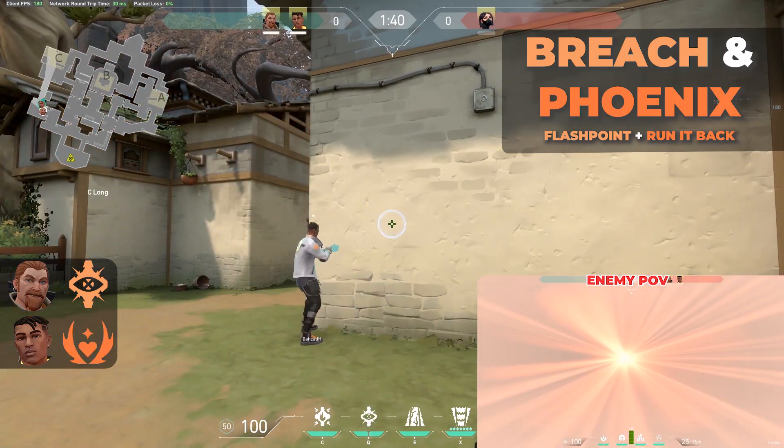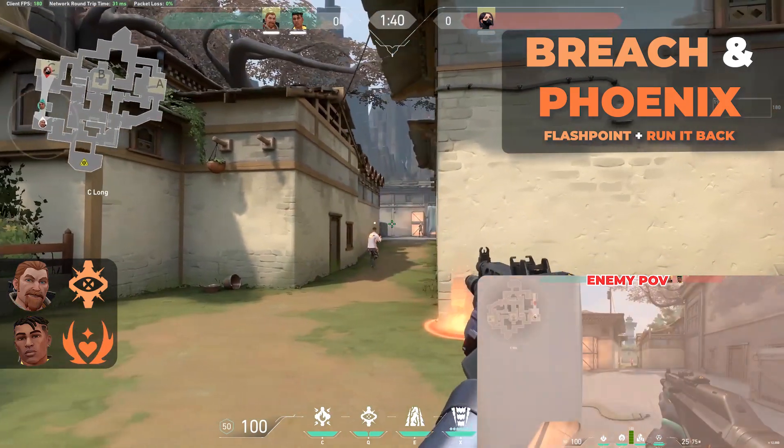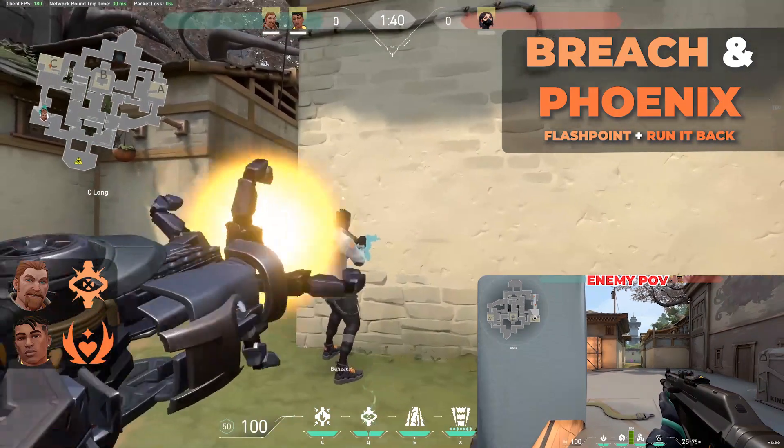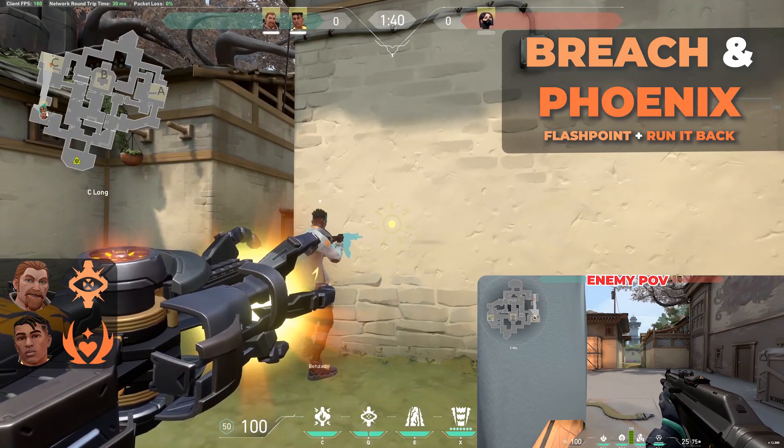Flashpoint plus Run It Back — personal favorite. Use Flashpoint to pop a flash for your teammate, and that way they can spend more time shooting instead of potentially dying to a headshot or having to use Curveball alone.